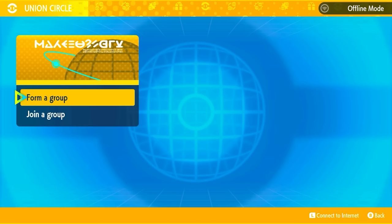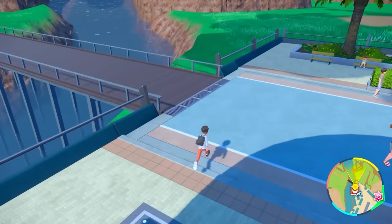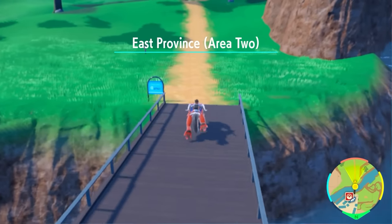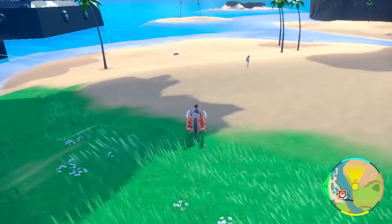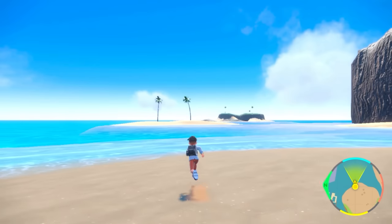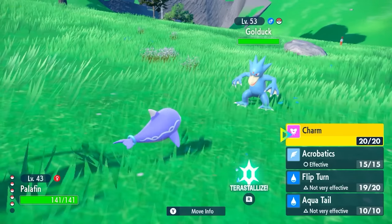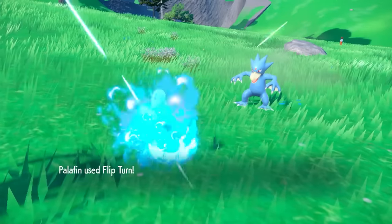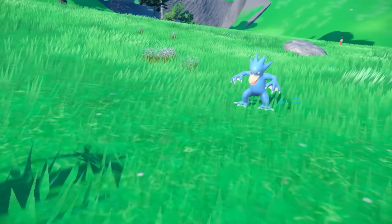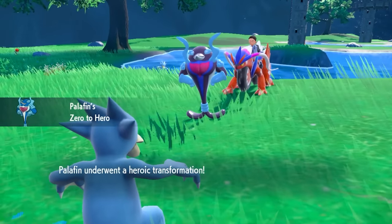To evolve Finizen into Palafin, first join somebody's world. Once in a friend's world, give it a Rare Candy from level 37 to 38 to evolve it into Palafin. Then in a battle, use Flip Turn to hit your target Pokémon, switch back to Palafin, and you'll notice the form changes from zero to hero.